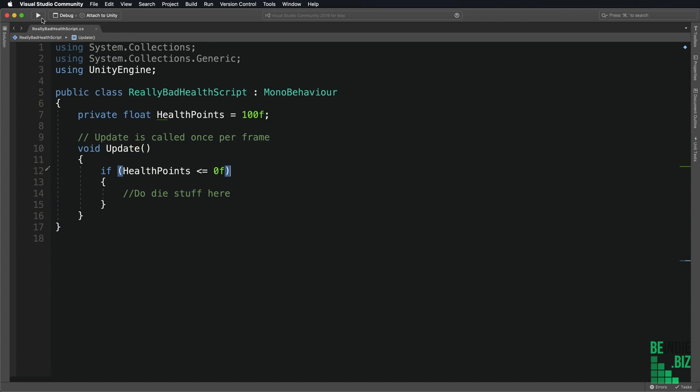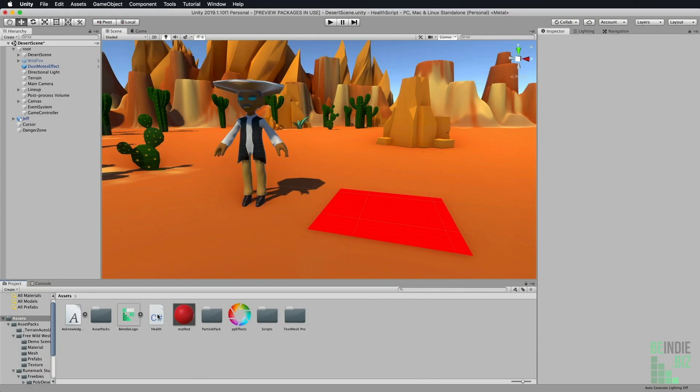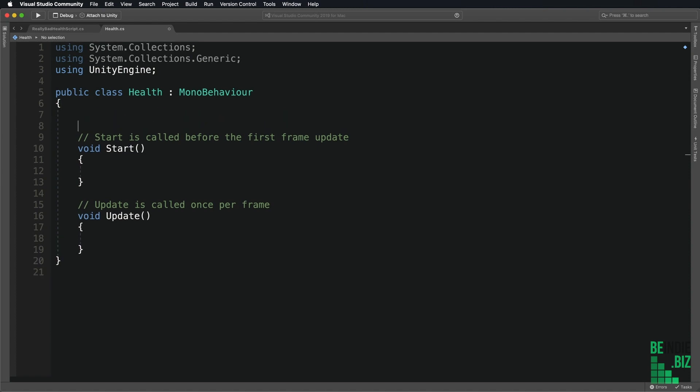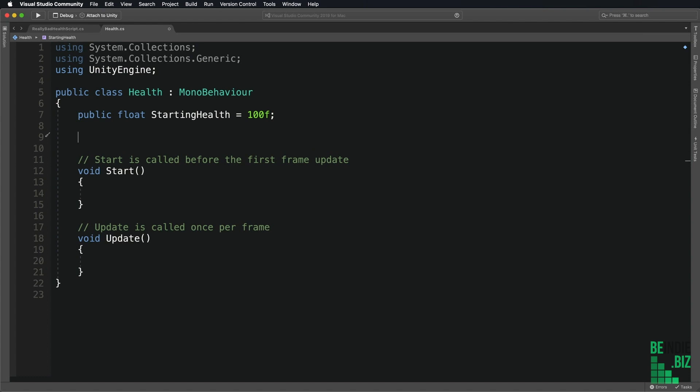I'm going to double-click our health script to bring that into view in Visual Studio. The very first thing I want to do is create a variable that tells us the starting health points for our character. That's going to be 'public float', and I'm going to call this 'startingHealth', and we can set this to pretty much anything we want — typically 100. In addition to this, I'm going to be using C# properties to keep track of when the health points actually change so we can respond to those changes.